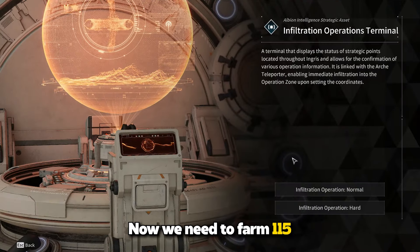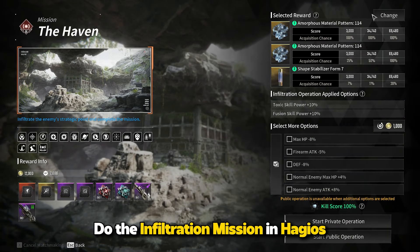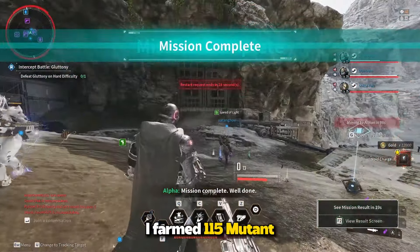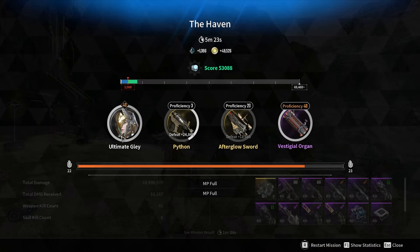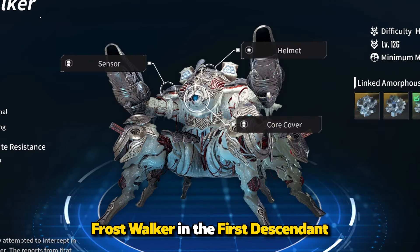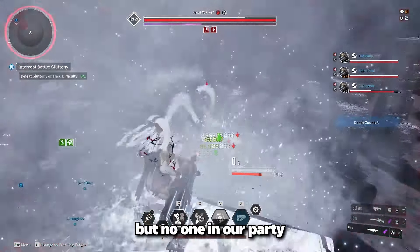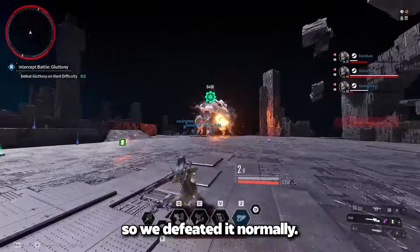Now we need to farm 115 Mutant AA. Do the Infiltration Mission in Hagios and the Haven. I farmed 115 Mutant AA 5 times. Now we will tackle the Void Colossus Frostwalker in The First Descendant. You can burst the boss easily if you have full Ultimate Lepic mods, but no one in our party had Lepic at that time, so we defeated it normally.